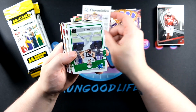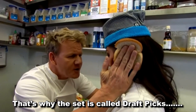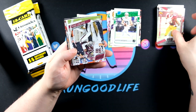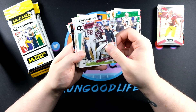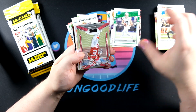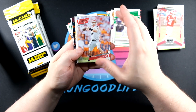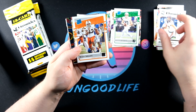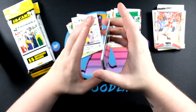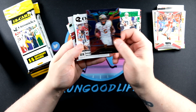Just about every card in the set is a rookie - I believe every card may even be a rookie. Another Justin Herbert, then I got a tweet notification - probably should have put my phone on silent, but I'm not a professional YouTuber. We got Steven Montez, CD Lamb, Jake from State Farm, Isaiah Hodgens, and DJ Dallas. I don't expect to hit anything too crazy out of these even though they're ten-dollar fat packs.